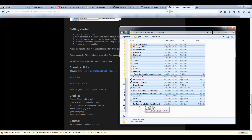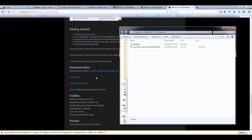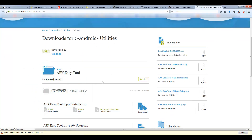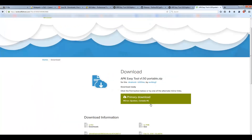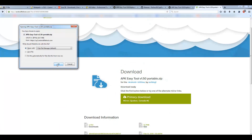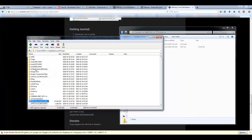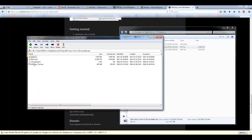I'll clean up — I'll keep the Tap Titans 2 APK and the modding folder, and delete everything else. I'm going to get an older version of APK Easy Tool. I'll go to Android File Host on his download page, scroll down to older versions, and get version 1.5.0. It took a long time to download so I'll upload it somewhere else for you guys to download.